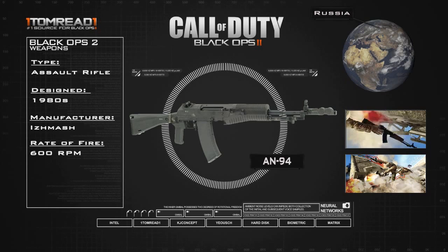Doing some research on this gun, it's actually really quite cool. One of the things it can do is delay the recoil until the round has actually left the barrel, which basically means it's a way to reduce recoil. Because I know there's quite a lot of upward recoil with the AK-47, so that would be pretty cool if they integrated that into the game.